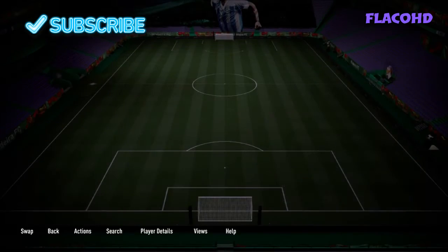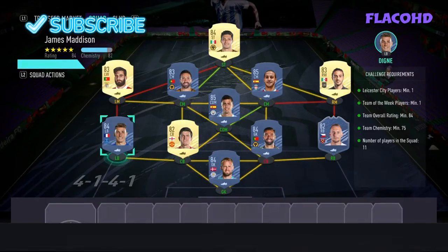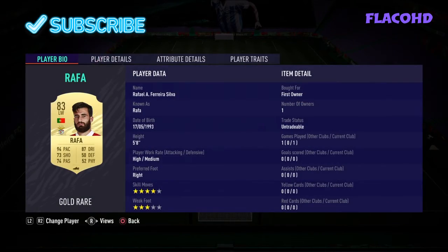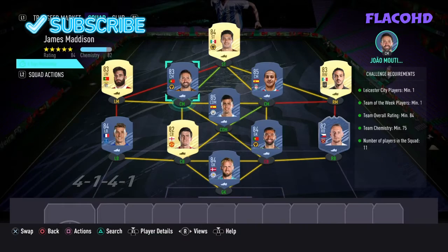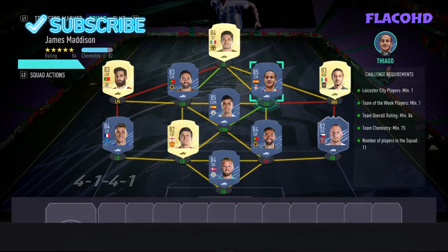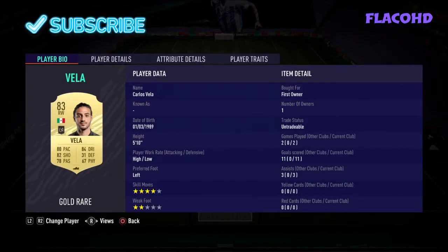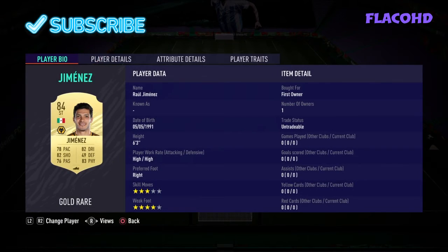Left center back we have Harry McGuire, at left back we have Digne, left mid we have Rafa, left center mid Jean Moutinho at CDM, Rodri at right center mid, Tiago at right mid, Carlos Vela, and our striker to finish it off is Israel Jimenez.